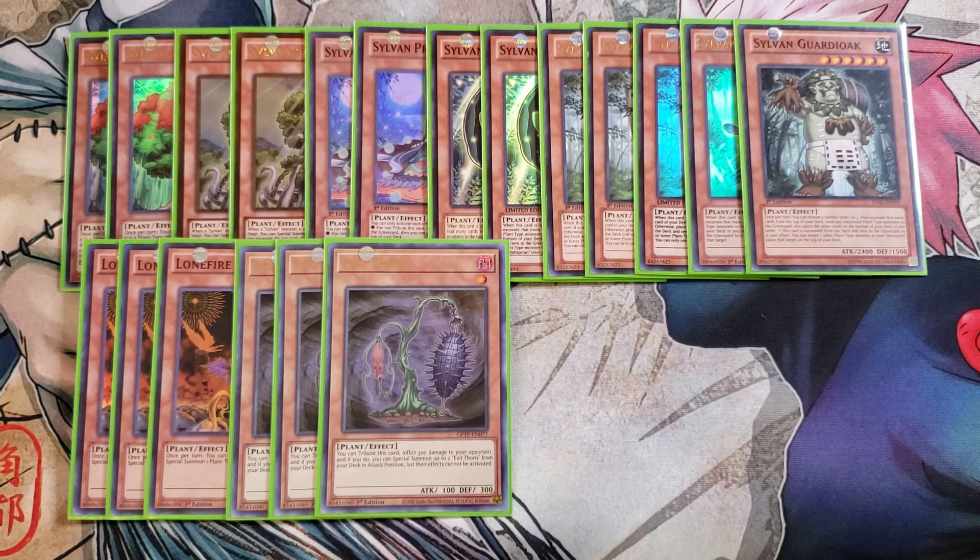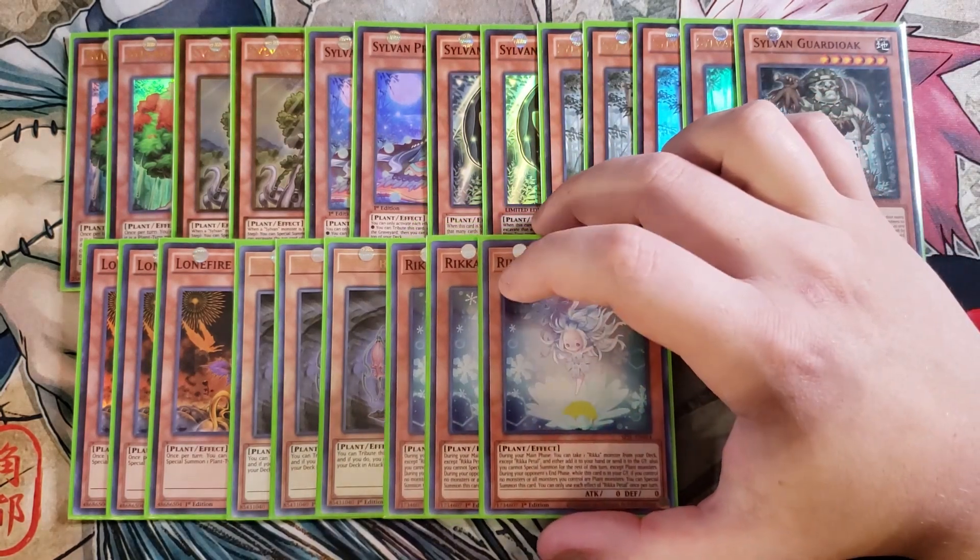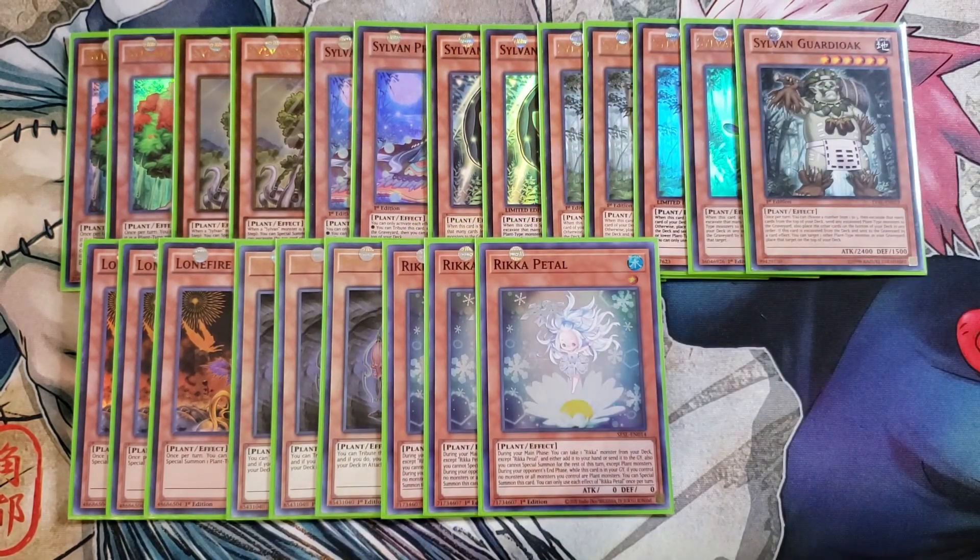We then play my personal tech of the deck: three copies of Rika Petal. Rika Petal is a new card I've included and I'm really loving it. During the main phase, you can take a Rika monster from your deck and either add it to your hand or send it to the graveyard, which is a great effect. You cannot special summon the turn you activate this effect, except for plant monsters. During your opponent's end phase, when this card is in the graveyard, if you control no monsters or all monsters you control are plants, you can special summon it back to your side of the field, giving you an additional level one — which is pretty helpful.